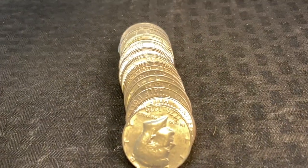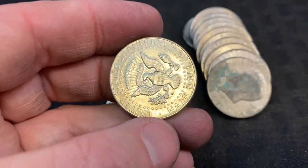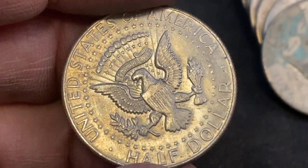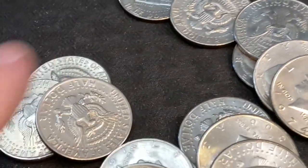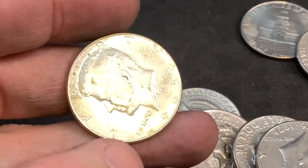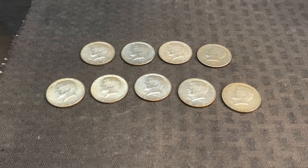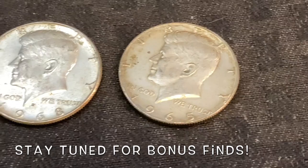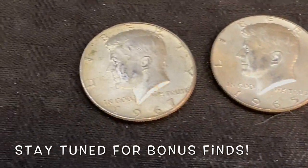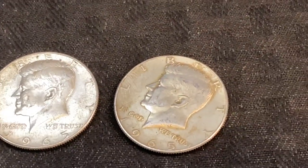You got the last roll — why don't you open it? After I show them the silver I just found — I got one right there, this thing looks bright white. Could it be a 64? No, it's not — it's a 65. Is that our last one? That's gonna be it for the silver. Let's go ahead and count them up and see how many we got. There is all the silver we got out of this box — a total of nine silvers.